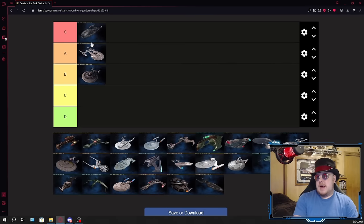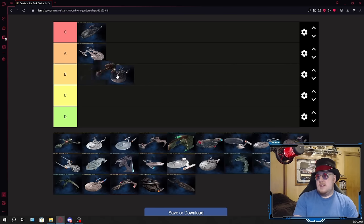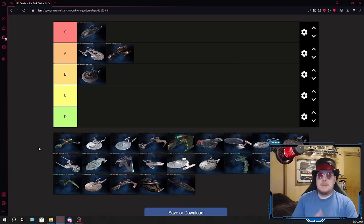The Legendary Avenger is going in S tier — a fantastic energy weapon boat. The combination of Miracle Worker Primary with Intel Secondary gives it good room for isomags and Spire consoles, so you can go in either direction. It's got a really good starship trait. Next up is the Legendary Bortosk, which goes in A. It's a really good torp build, not the very best torpedo boat, but a very solid choice. You can go with energy weapons as well. It comes with a lot of stuff since it's one of the flagships, so you get most of the Flagship Technology Set plus the old Tier 5 Bortosk console set.